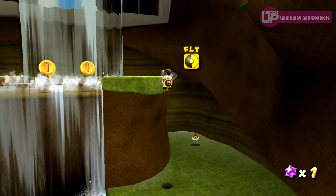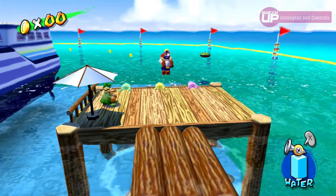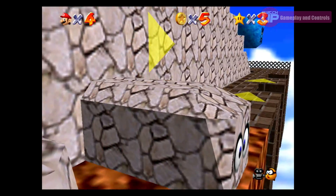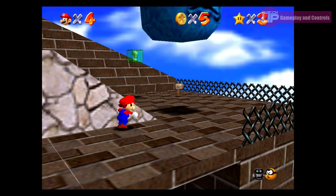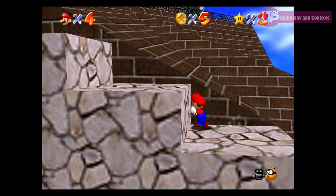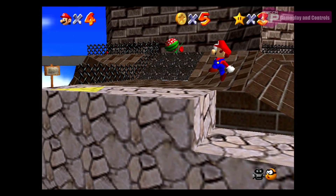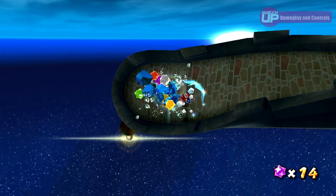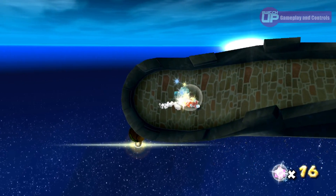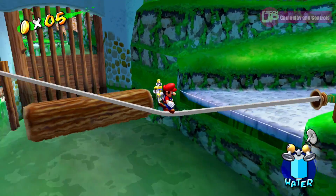Mario has his typical assortment of tricks such as high and long jumps and his famous triple jump, but in true Nintendo fashion, each game tweaks the formula just a bit. Being the original 3D Mario title, 64 of course also has the most basic moveset. Aside from jump attacks, Mario can also dive at enemies to take them out. Galaxy is actually very similar, with the dive attack instead being replaced by a spin.